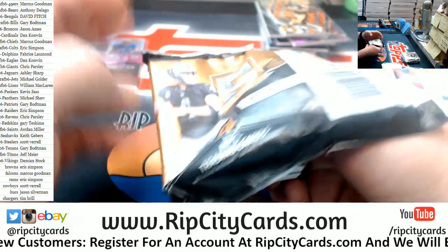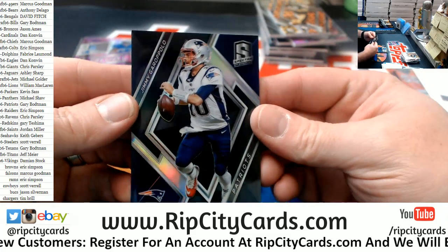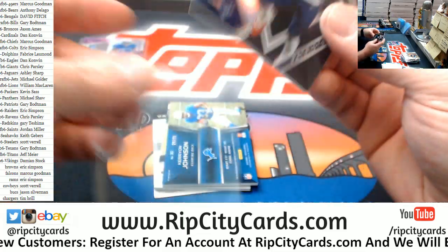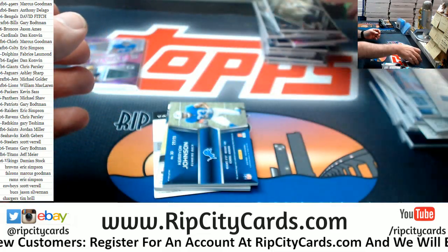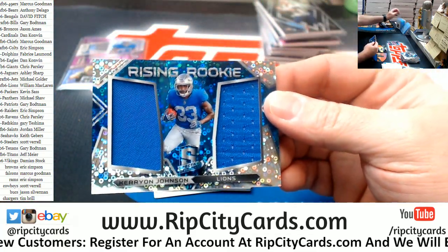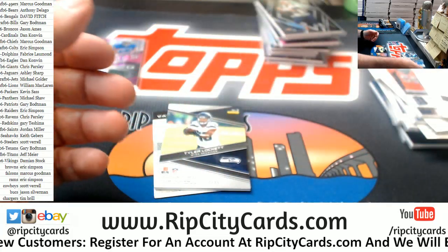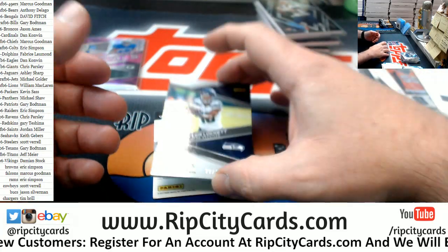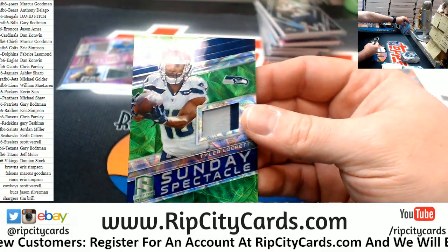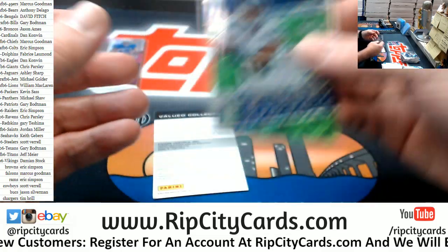Another redemption — this time we got Garoppolo again, Patriots. We got a Carrion Johnson, numbered to 99, dual relic. We have a Tyler Lockett, numbered to 25, two color. All of these redemptions so far, I have known the team without question — which is, you know, unreal.